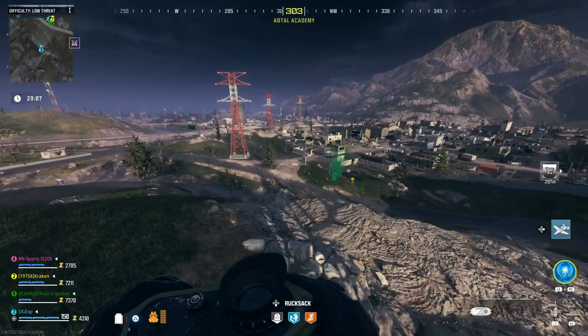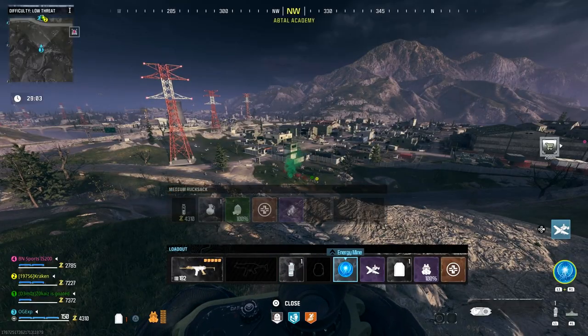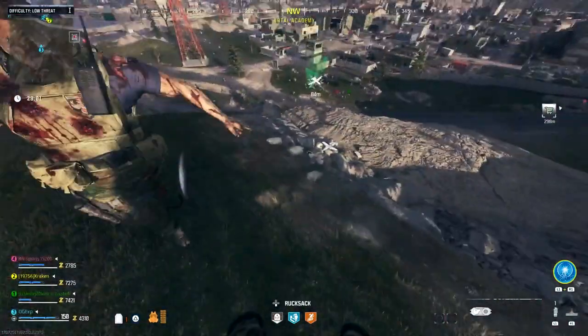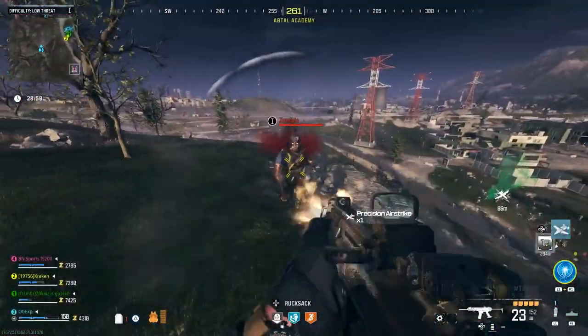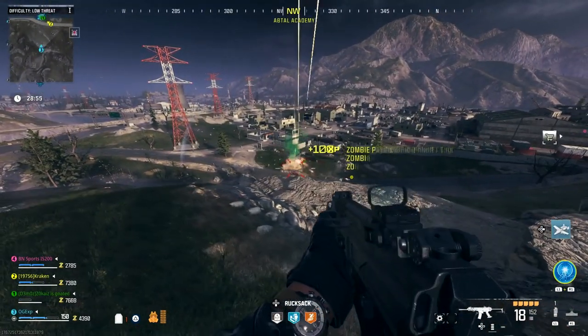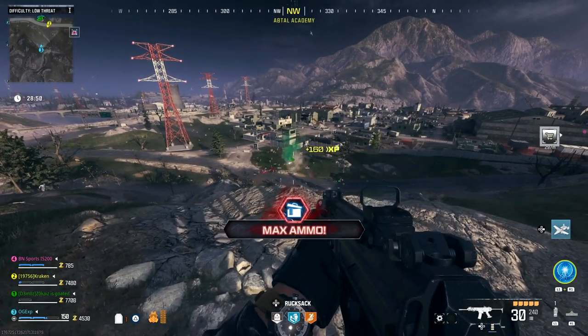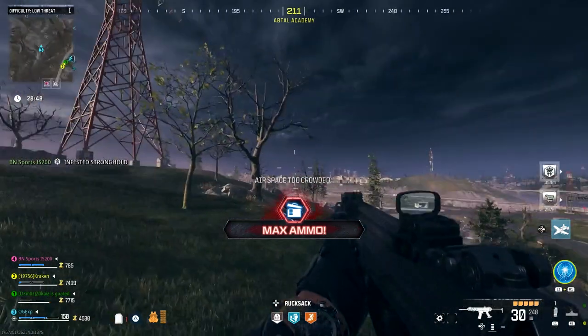Welcome back to the channel, it's Gaz here. In today's video we have an awesome Modern Warfare free zombies XP glitch. This is to get your weapon levels from level one right up to maximum level, and it is super easy to do. You're also going to be ranking up your main rank in the game, so you can get to level 55 super quickly.